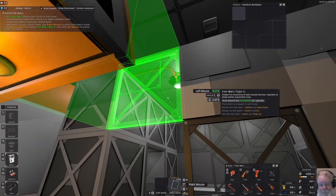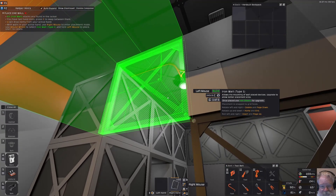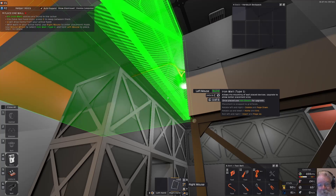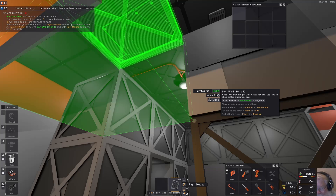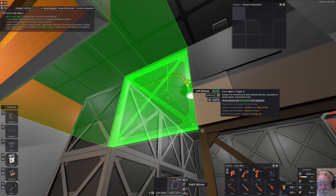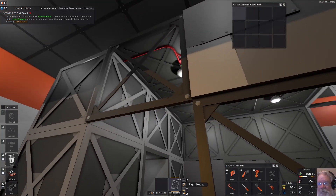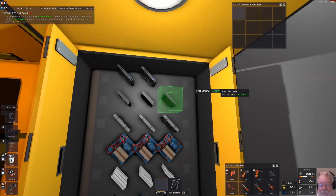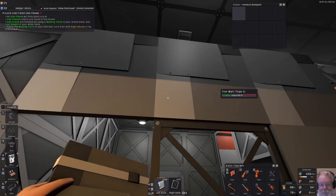I'll place the wall from the outside. On the right side attached to the center of the screen, we have rotation controls: delete/page down roll around one axis, home/end go up or down, and insert/end/page up rotate it internally. I'll rotate it to match the others and place it. Then grab some iron sheets and lay them on with the left mouse button — all finished, just like the other ones.